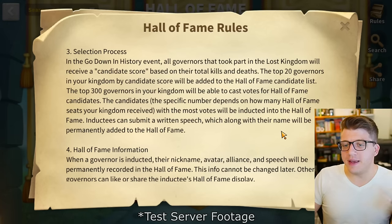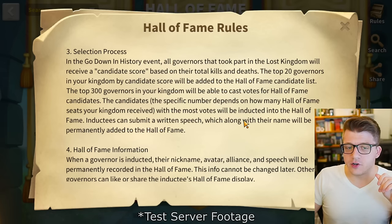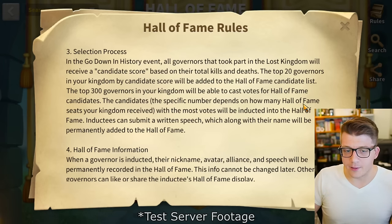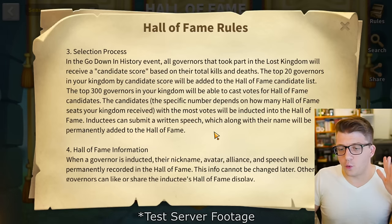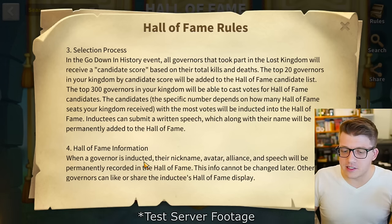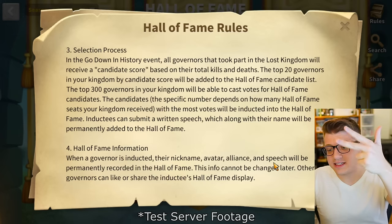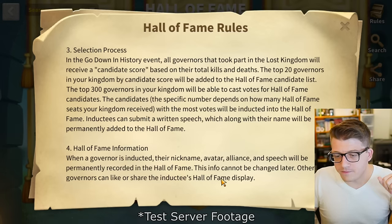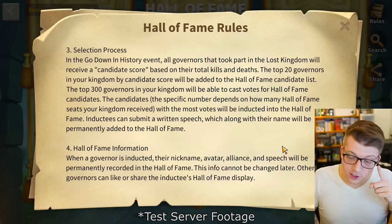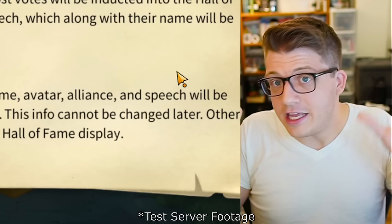For the selection process: all governors who took part in the Lost Kingdom receive a candidate score based on total kills and deaths. The top 20 governors by candidate score are added to the Hall of Fame candidate list. The top 300 governors can cast votes, and the candidates with the most votes — depending on how many seats your kingdom received — are inducted. Inductees can submit a written speech which, along with their name, is permanently added to the Hall of Fame.